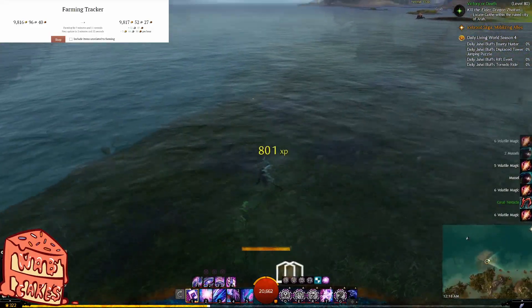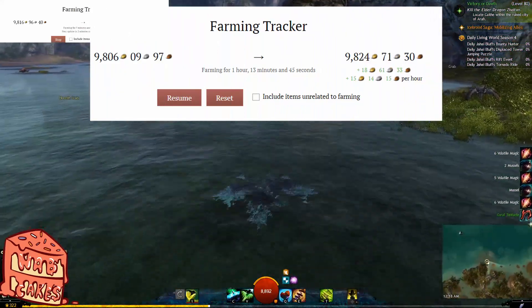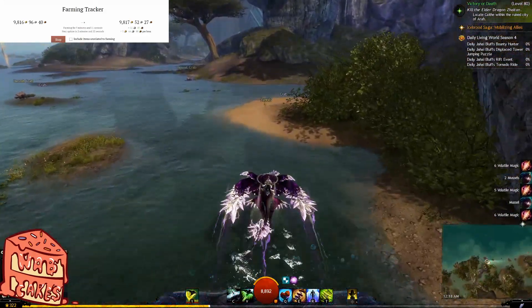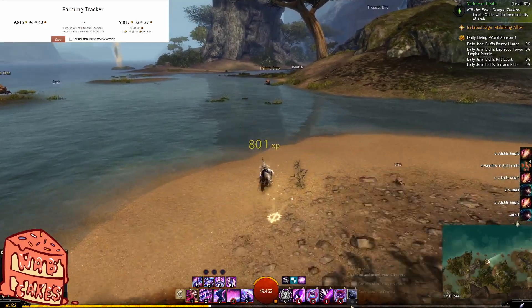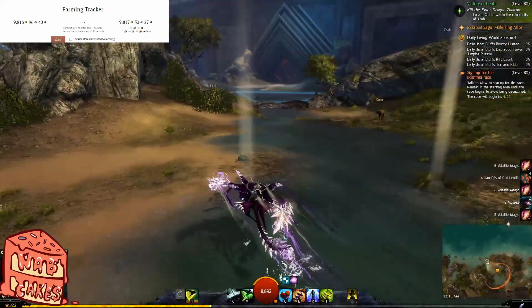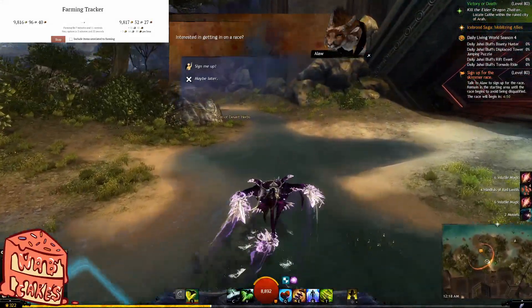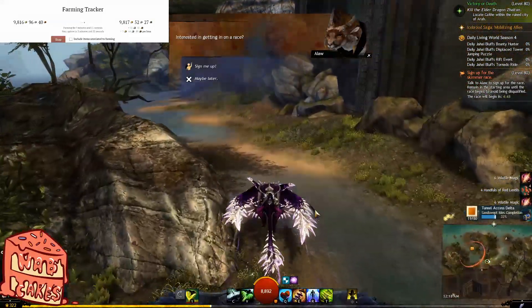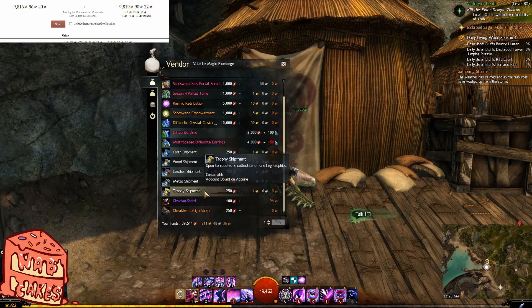My results are generally between 17 and 25 gold per hour. The deflorite nodes plus the strikes from the volatile magic tools will yield about 3,000 volatile magic per hour. Mussels will give you a chance to get freshwater pearls, which are usually between 75 silver and 1 gold currently. The elderwood and mithril are good as tier 5 materials for crafting ascended or other needs. Generally what I do with the volatile magic is trade them for trophy shipments if I am crafting legendary gear; otherwise I might trade them in for leather to sell on the trading post.